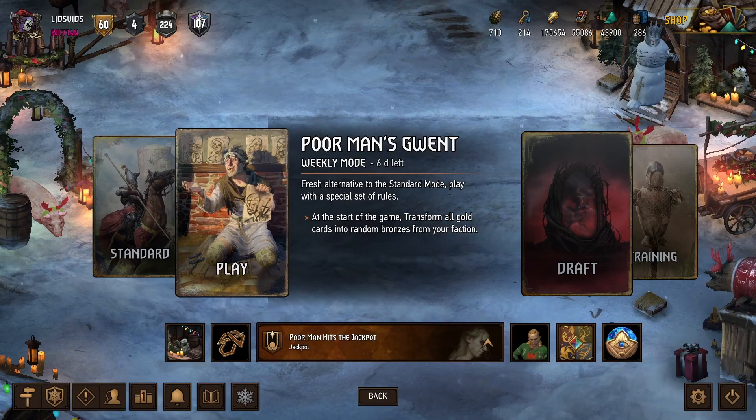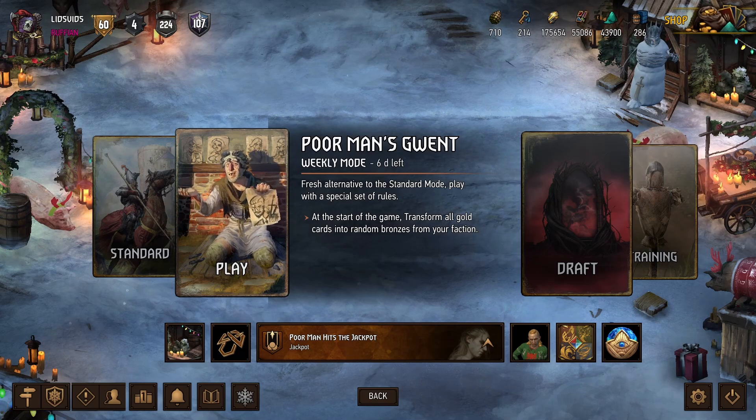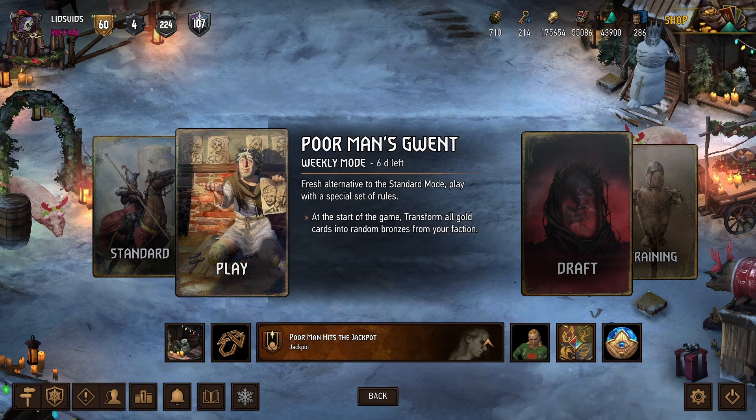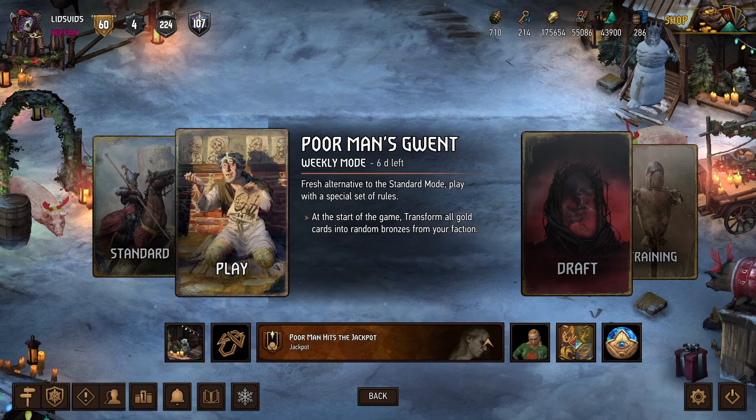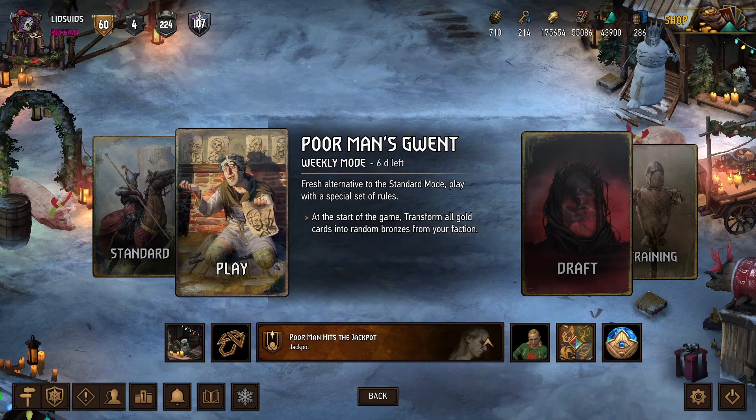Hey, what's up everybody, it's Lids and we're back for some more Gwent. Today we're playing the Poor Man's Gwent seasonal event, which is an alternate game mode in which we can only use bronze cards, giving us a really well balanced event. Today we're trying the only faction we have yet to use in this event, so let's go take a look at the deck.